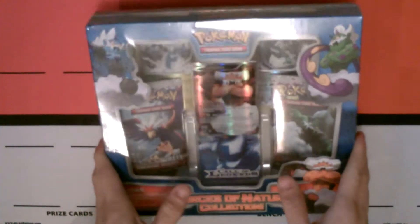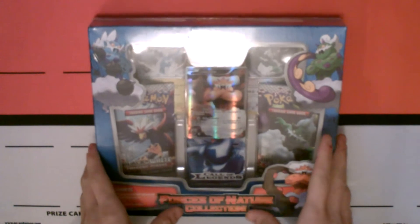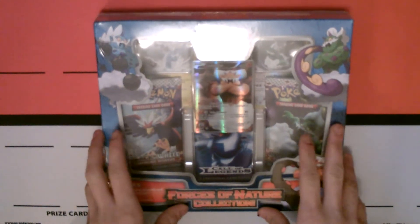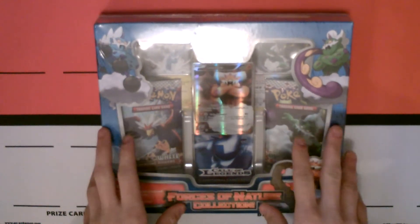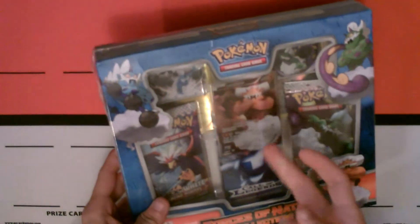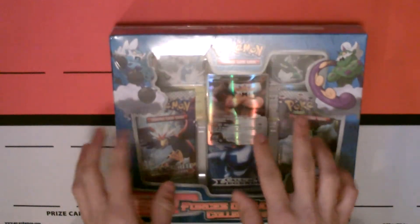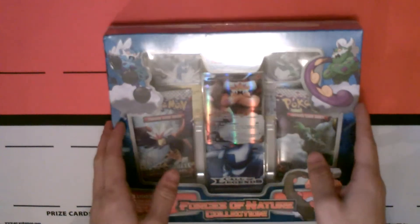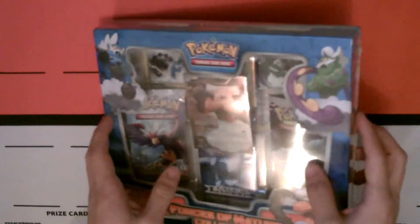Hey YouTube, this is PokeCastXVII here. As promised, I have the new Forces of Nature collection box, which literally just came out today. I thought it was going to come out a lot sooner than it actually did, but today is when it came out and I managed to get hold of it. What particularly sold it to me was the Full Art Landorus, which looks really cool, and you get alternate artworks for the other Genies as well. All three of them are really playable cards. So let's just get straight to opening it.